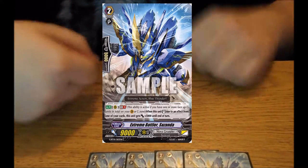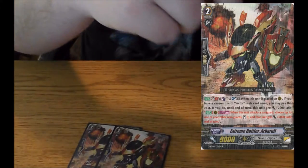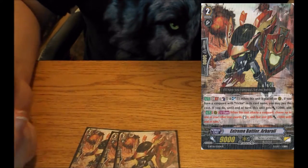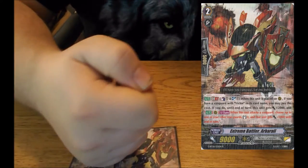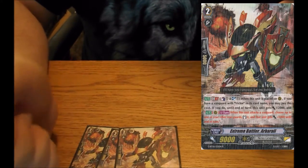Attack, stand, attack, stand. Another good unit if you're not able to get Cool Hank out is Extreme Battler Albro. Skill is: Counter Blast 1, Soul Blast 1, when this is placed on rear. If you have a Vanguard with Victor in its name, you pay the cost; if you do, this unit gets plus 2k, and whenever this unit attacks a Vanguard, choose one of your other rearguards, stand it, and until end of turn this gets plus 5k.